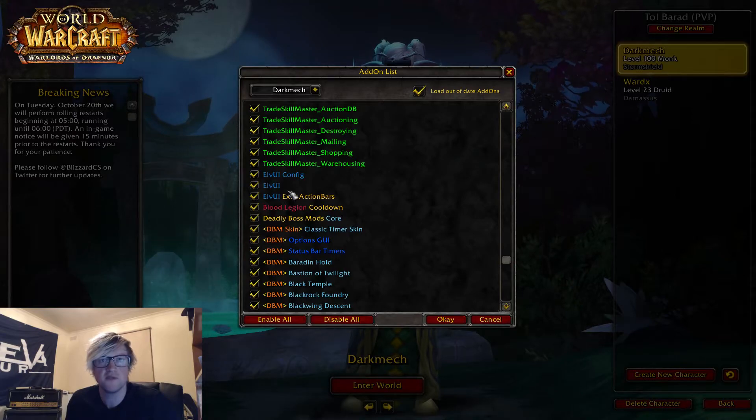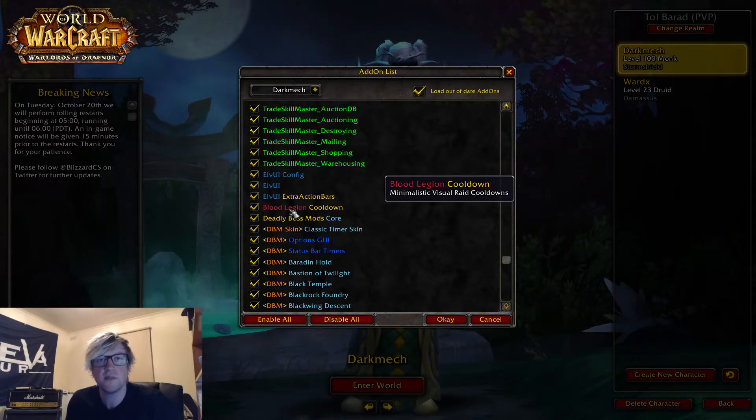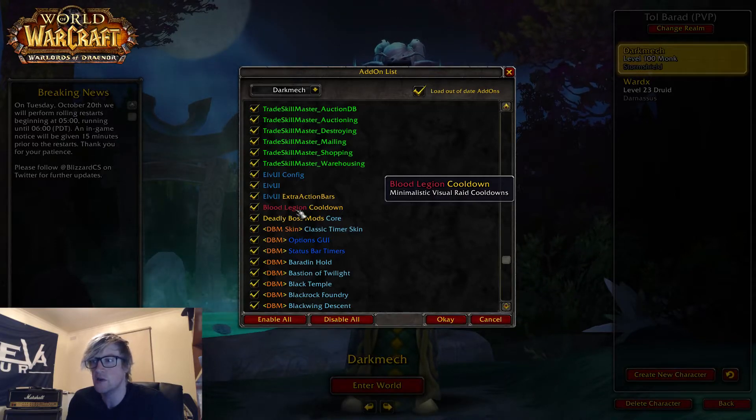LVI is the bones of what my UI is built off, and I love it — I'll go a little bit into that when we get in game. Blood Legion Cooldown sits in the bottom right of my screen and shows all the cooldowns available in your party — your Ironbarks, Savage Roars, Rallying Cries, things like that — so you know what's available to use when things get hectic.